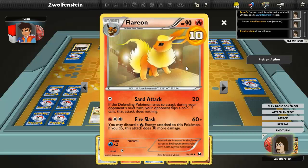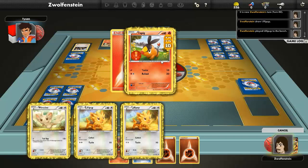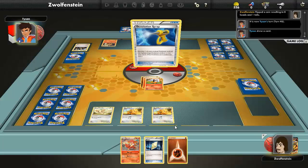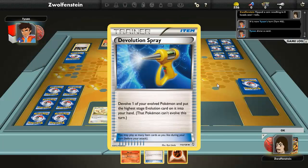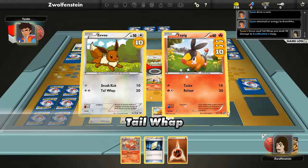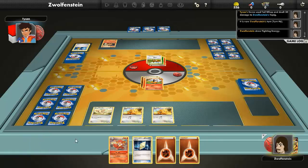This Pokemon — if it tries to attack during your opponent's next turn, your opponent flips a coin; if tails, that attack does nothing. Fire Slash — discard fire energy, that's 30 more. Alright. Another little pup on there. Roll out — no. Evolve — whatever, all Pokemon put the highest stage evolution card on it into your hand. Evolving Eevee for some reason.